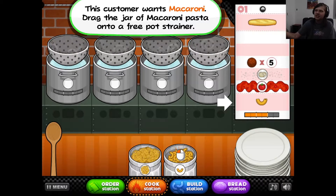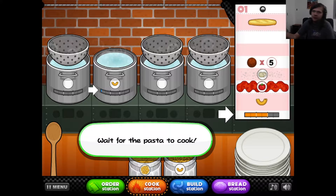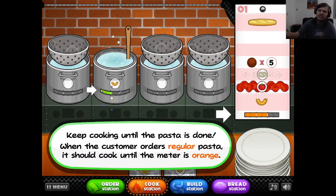Yes, you copy it down on the ticket like every other game. Now you go to the cook station. I just did this, so I'm going to speed through the tutorial and explain it my own way. So you put the thing in here and then you gotta stir it. When it's halfway done, you need to stir it. They order regular, so when it's orange.